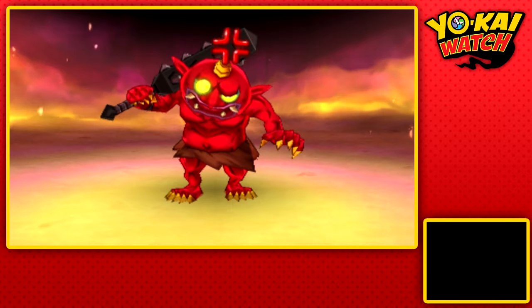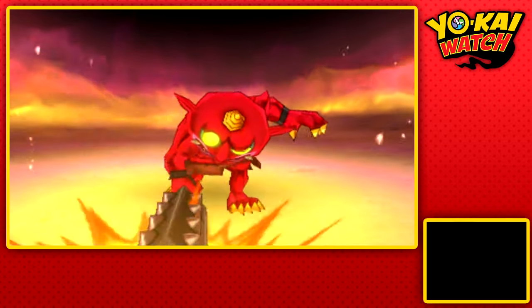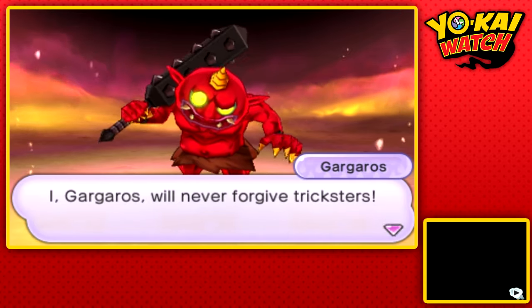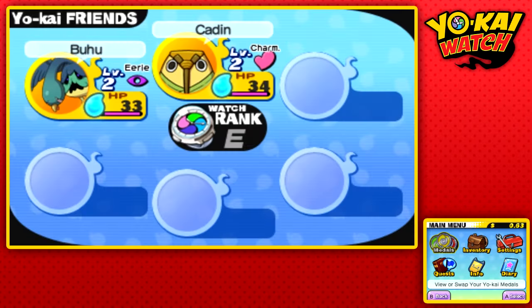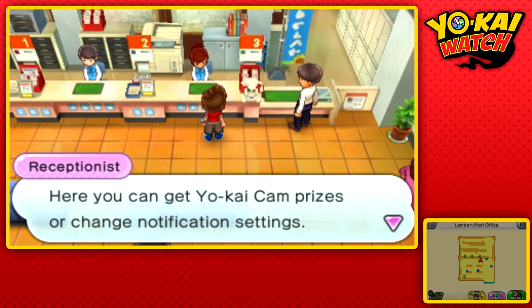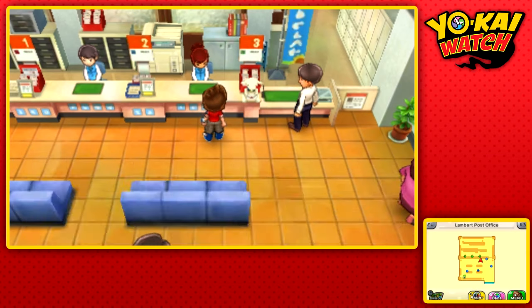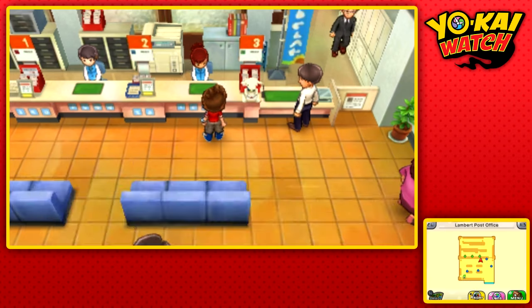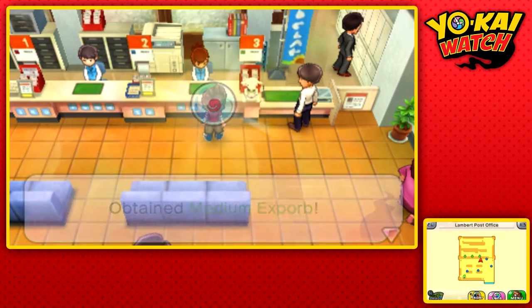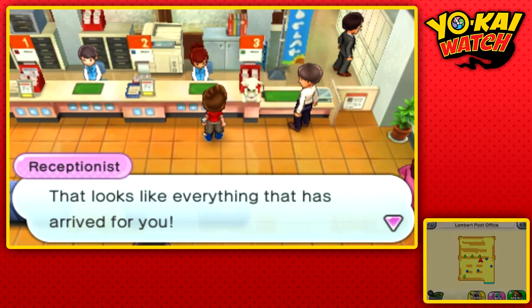Once you've acquired the amount of EXP orbs you'd like through this method, you'll load your game again and be greeted by a Red Oni who doesn't like that you keep changing the system's clock. Don't worry, that doesn't do anything — it's just there to scare you. All you have to do is come to the receptionist as soon as you're able to during the game to claim your Yokai Camera prizes. You can actually claim all the rewards at the same time by just going between the two dates.